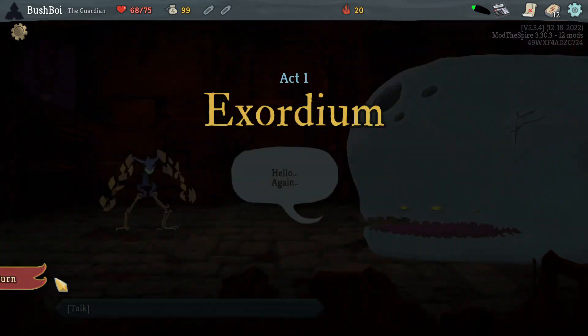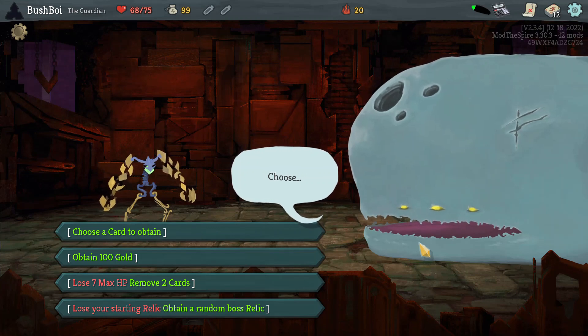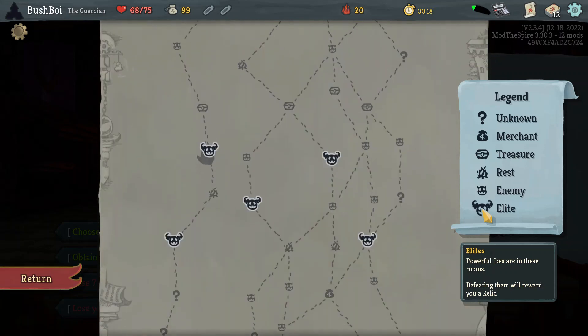Starting off with a ruby today. Our options are choose a card to obtain, obtain 100 gold, remove two cards for seven max HP, or the boss swap. That remove two is looking pretty darn good — probably one of the best Neow options out there.